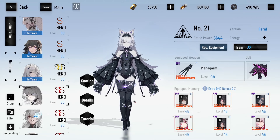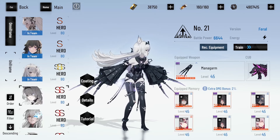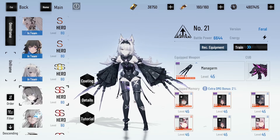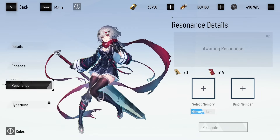Now let's talk about resonating and hyper tuning. Resonating doesn't cost any cogs. To resonate each of your memories, you will need two duplicates of each memory, leading you to needing a total of 12 of the desired memories. However, you can offset this by using red USBs to substitute the cost of a memory, though these are pretty hard to come by — on average, a free-to-play player is only going to have three red USBs per month.